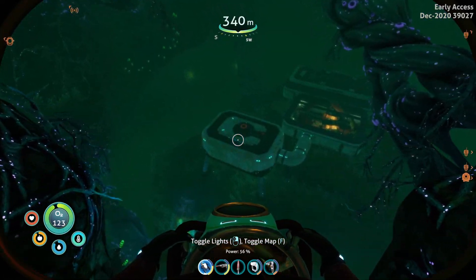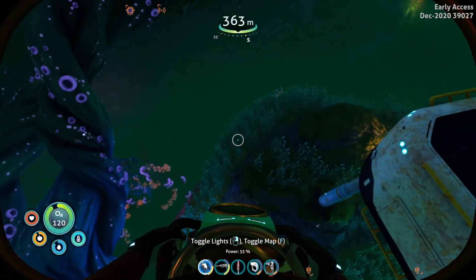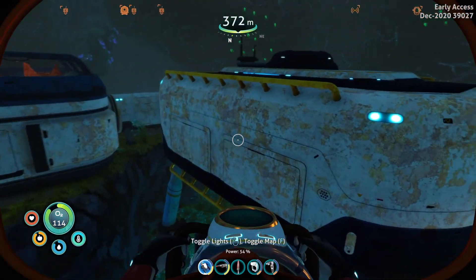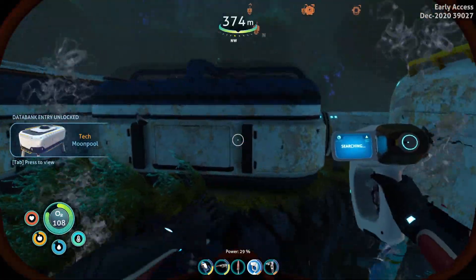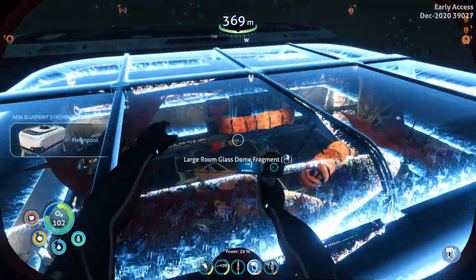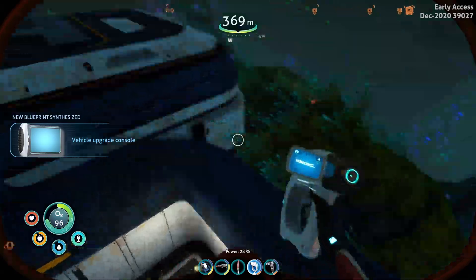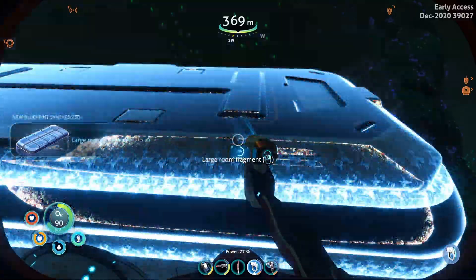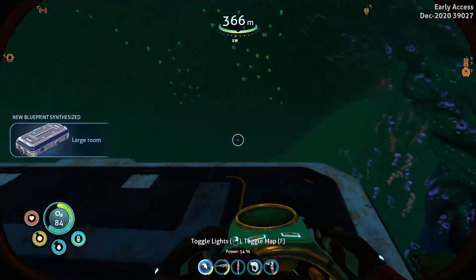There you go. You didn't think you could hide from me now, did you? Let's see if there's an entrance. Oh, this is a moon pool — we can scan that. There we go, some more we can scan right here. Large room, glass dome. Large room fragments. Oh man, that's a lot of blueprints there. Really cool.